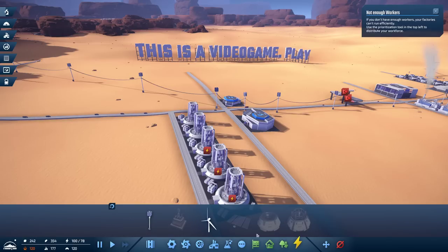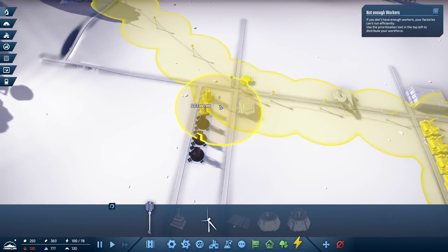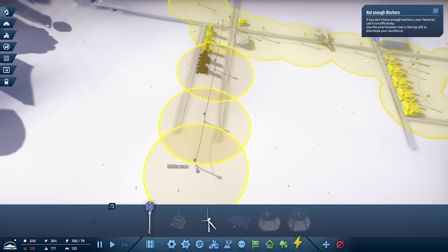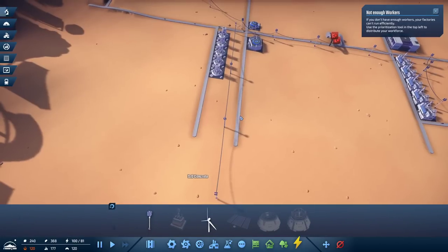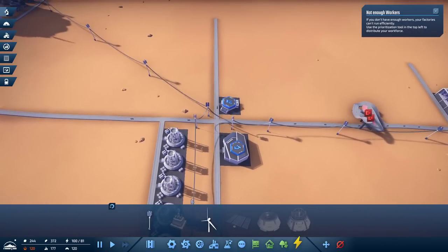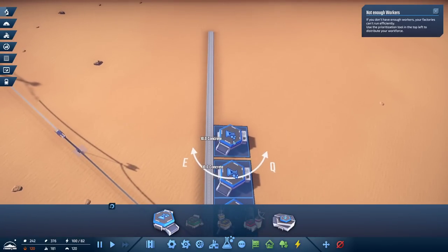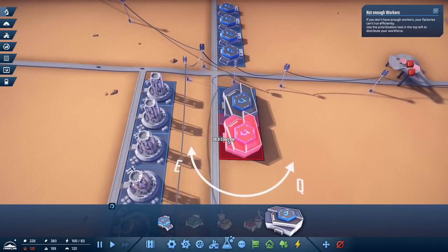We've got a big new line ready — let's just get more of all of this stuff. See how insane we can make it. Once we can make this insane enough, then we'll just make sign land. Let's do all of that, and then we'll do all of this.